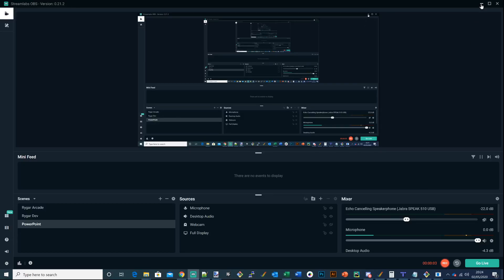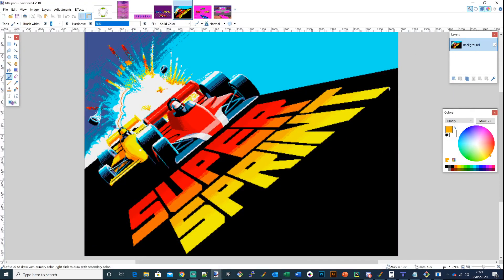Hey everyone, this is Geyser and I thought I'd do a little stream showing some small bits of progress on Super Sprint, which I'm porting to the Amiga OCS/AGA from the arcade. This is probably going to be quite a technical stream, but if you're into development of Amiga games you might find it interesting. I want to show you where I've gotten up to.